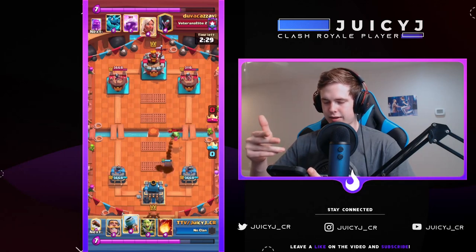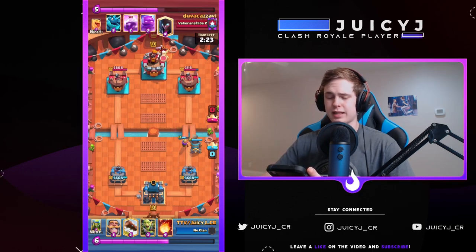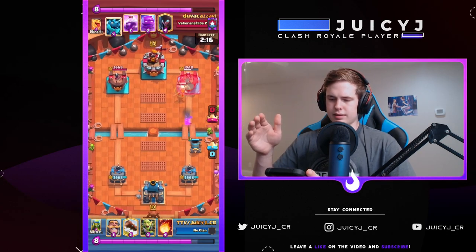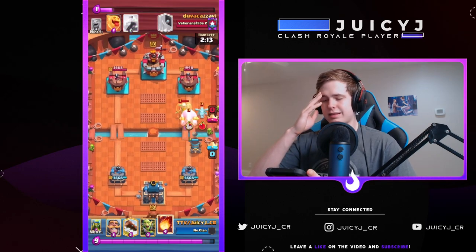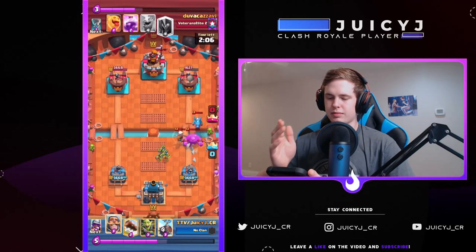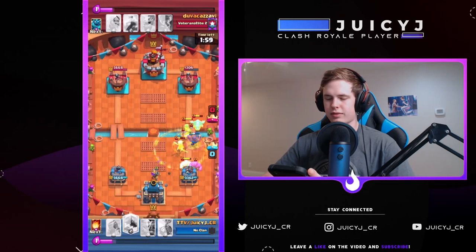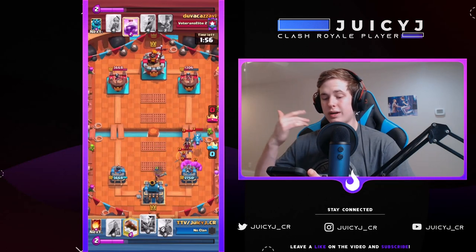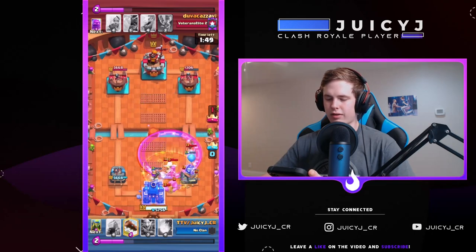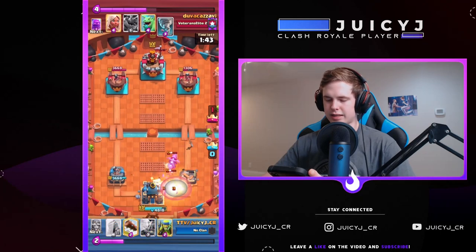I did skelly barrel next. I'm just checking out my plays, seeing if there's anything possible in my hand that I could have done that would be more beneficial. This is where I consider maybe my first mistake happens — after I see baby dragon and tornado I know it's either eagle or splash yard. The mortar is what kills me here. It's more important to save the mortar for defense until I completely understand what deck he has — and that was the first mistake that really cost me this game.